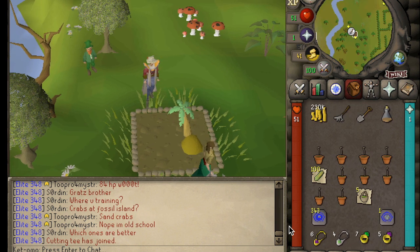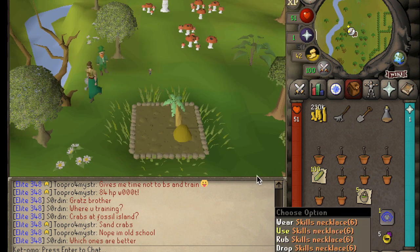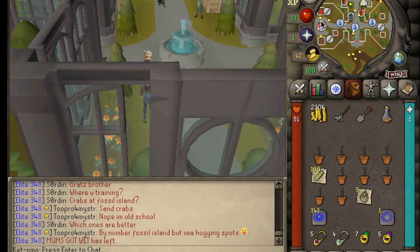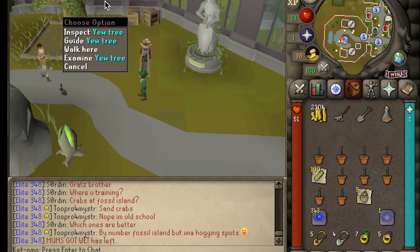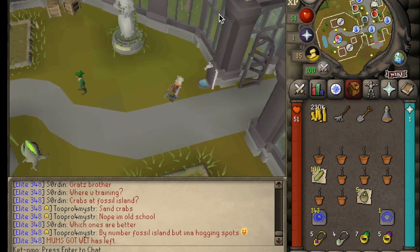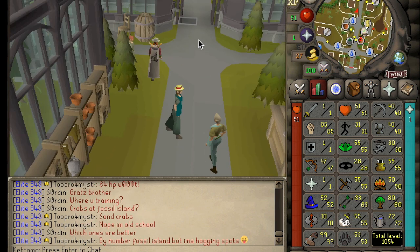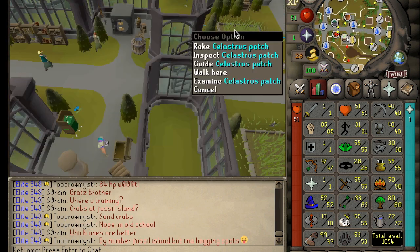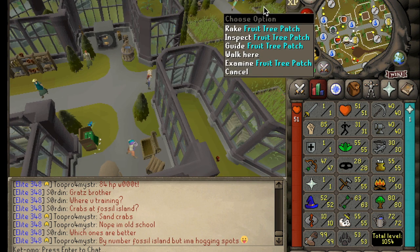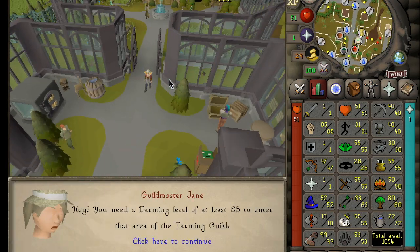One more thing: after you have reached level 65 farming, you unlock another regular tree at the farming guild, and you can go there via the skills necklace. It's literally in the western room right there — you do the same thing and just incorporate that into your run. It's the last place I go to. Also at level 85 farming, you unlock Celastrus and the extra fruit tree patch to the north of the farming guild. I can't actually enter here on this account — it'll just kick me out.